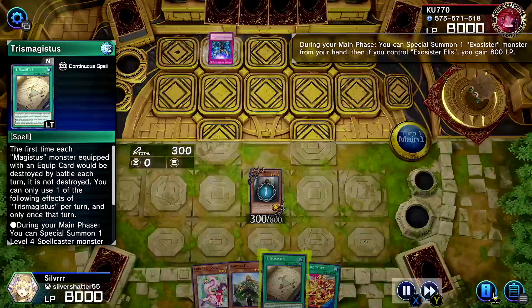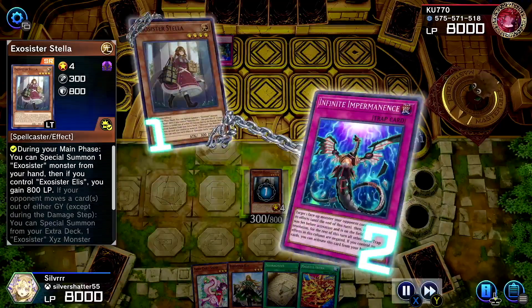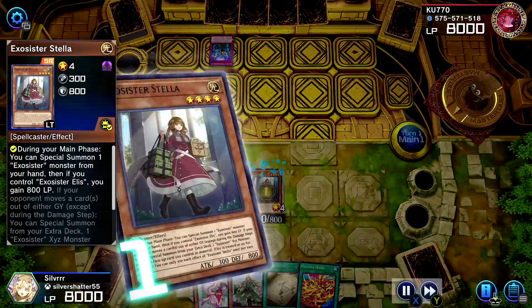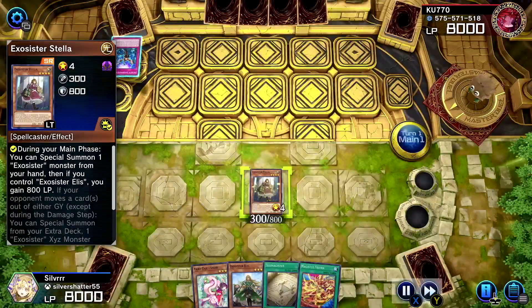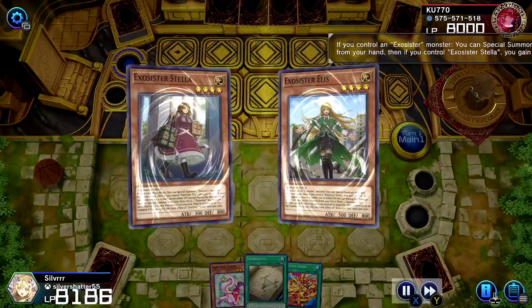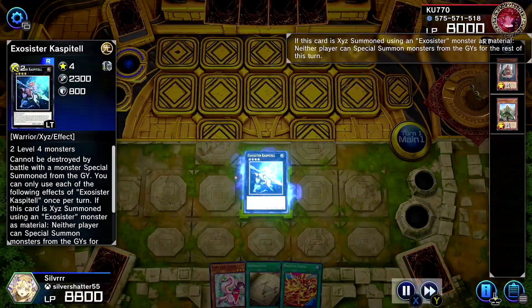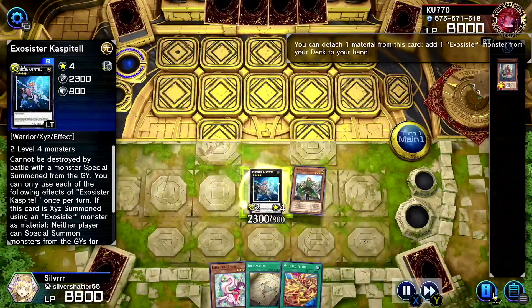Stella — negate it. Oh yes! I love when that happens. Don't you love when you have a plan for a negate and it actually works out? Alice, come back out there. Even if we didn't have Alice, we had Trismagestus. Now we're going straight to the play — you guys should know this play, it's very Exosister-like.